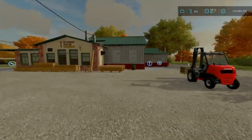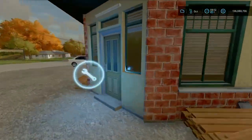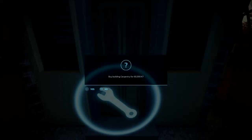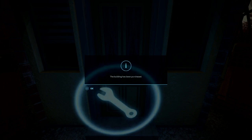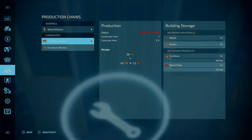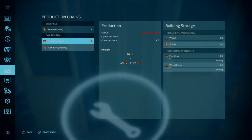We have arrived at the carpentry. As always, for every production chain we need to make sure we go straight to the spanner. It's purchased, and we enter the menu. Now for the carpentry, we're creating furniture.